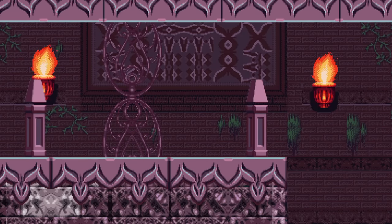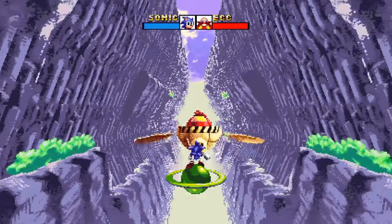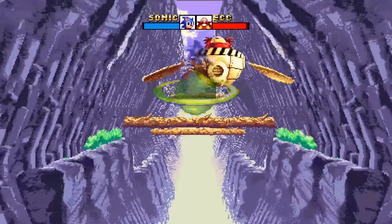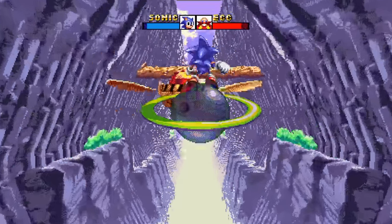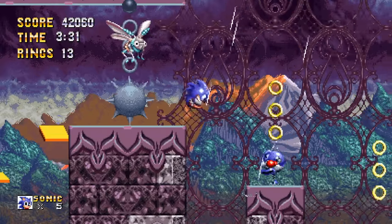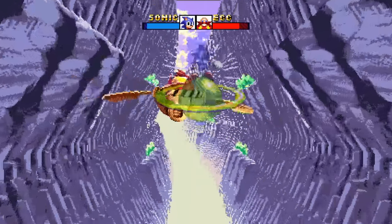After a short cutscene, Sonic hops aboard one of the scrapped Marble Zone planets from the background and rides it in a 3D chase after Eggman, where you launch yourself at him to chip away at his health and avoid the branches. I love when retro-inspired games put something in that at the time of their hypothetical era would have been considered groundbreaking — because in the context of what you're playing, it still kind of is. Even though we know technology is more advanced, it's easy to get sucked back into that old mindset when you're engaged with such an accurate recreation of the past and get wowed by this stark detour in gameplay.